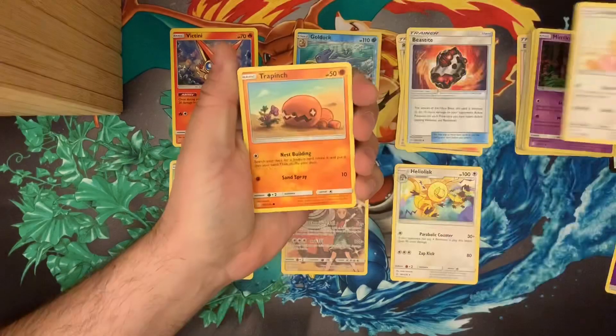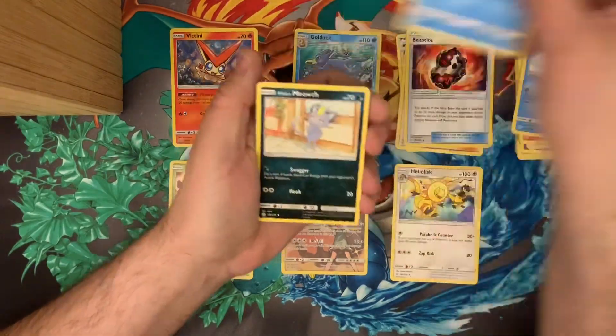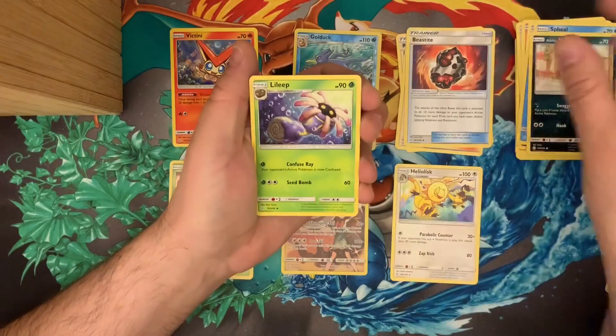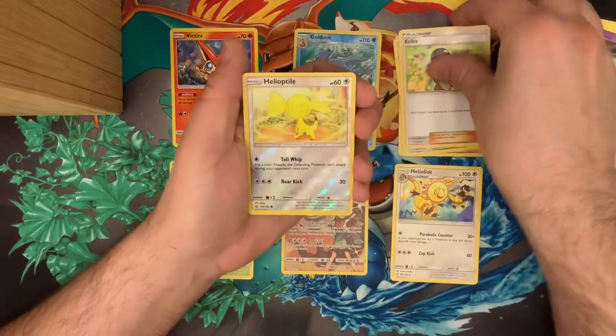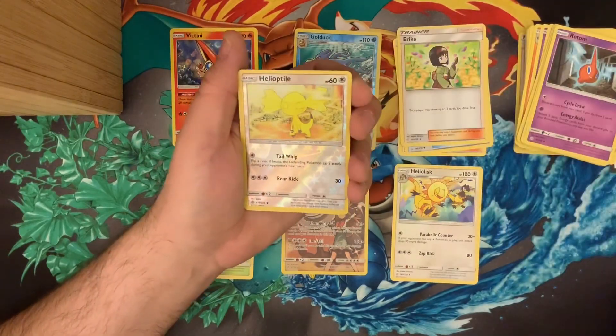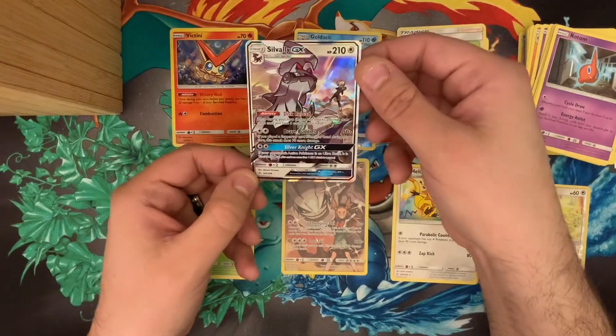Little pup, Trapinch, Sneasel, Spritzee, Alolan Meowth, Lillie, Rotom, Erika — Helioptile is our reverse common — and a nice ultra rare Solgaleo.